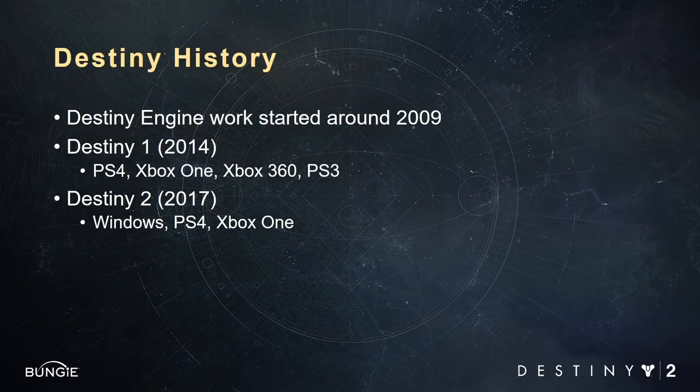Before we jump in, I'm going to give a quick history of our engine to give some context. We started work on the engine around 2009, and we shipped Destiny 1 in 2014 for PS4, Xbox One, Xbox 360, and PS3. Destiny 2 came out three years later, and we added a Windows version at that time. We didn't have a Vulkan build — our Windows build used DX11. If you already have a DX12 version of the game, you've already done some of that lower-level work that Vulkan requires, and you'll have a head start.